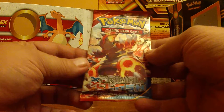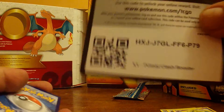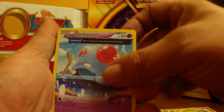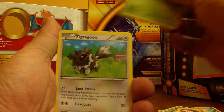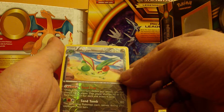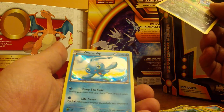Now we'll go to the XY Primal Clash. Oh, these cards open easy. And here's a code. Three from the back: Dive Ball, Tentacool, Vibrava, Torchic, Merrill, Surskit, Zig Zagoon, Treko. Reverse Hollow is a Fly Gun, and that is a rare Hollow — Manaphy.